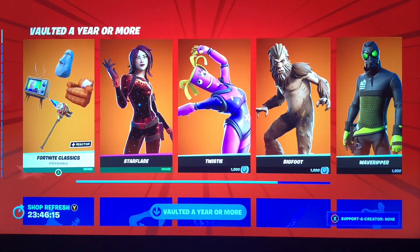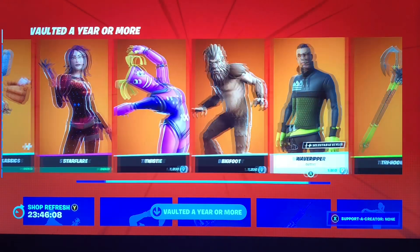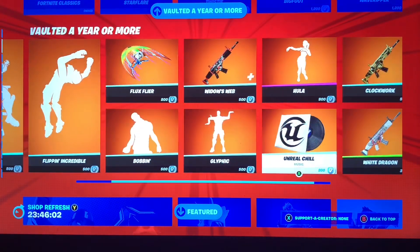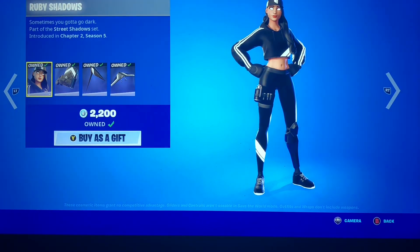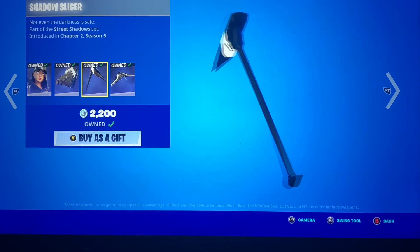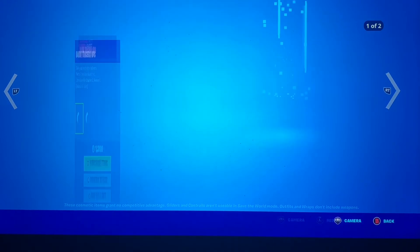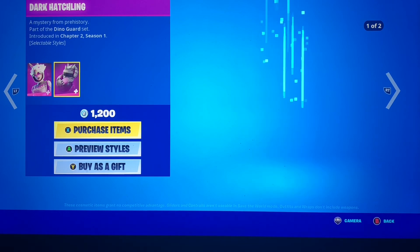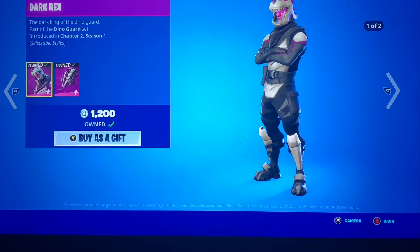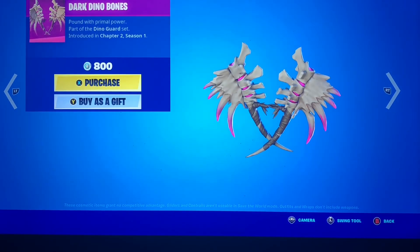They did this last year where the medic skins came back — I know those were a big thing. Not bad, pretty great skins and cosmetics; it depends if you really like them or not. We have the Street Shadows bundle — another Ruby with the Blackout Bag, the Shadow Slicer, and the Sky Shadow Glider. We have Dark Tricera Ops with the Dark Castling, each getting a darker style, nice little purple. Dark Rex with the Dark Scaly — these also get a dark purple style.